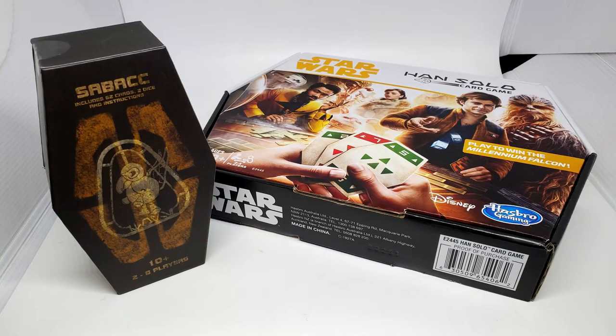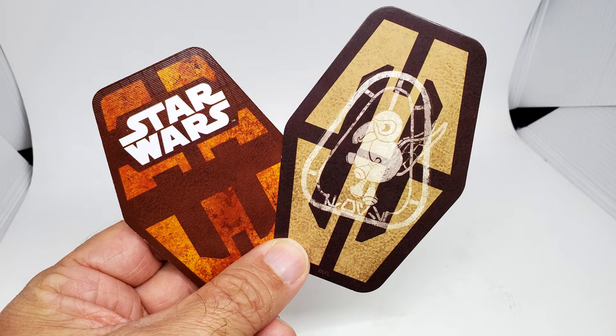Side by side, these are the two boxes. The Sabacc box from Galaxy's Edge looks kind of like a coffin — it's the same shape as the cards. The board game, of course, is a larger box. Here's the back design: the standard board game cards are smaller and say Star Wars on the back, whereas the ones from Galaxy's Edge have a Toydarian and look more Star Wars-y.